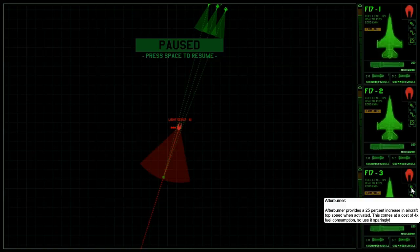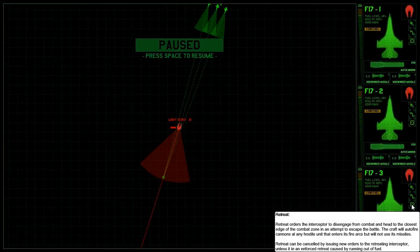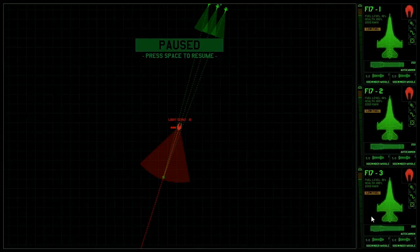We've all got low fuel here so we don't want to be using any afterburners. You can also retreat — if a jet gets really damaged, you can cause it to retreat and just use your other jets and hopefully win the battle. Let's go ahead and start this out and I will show you how this works.